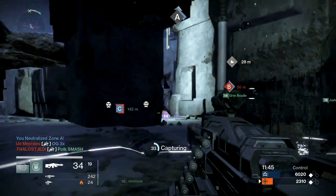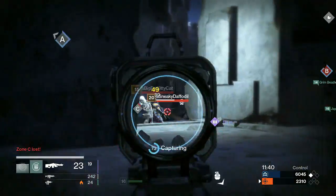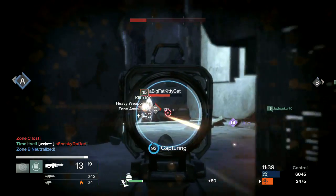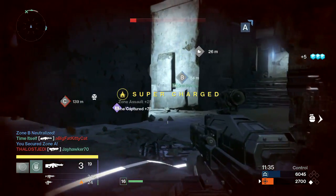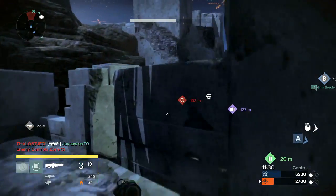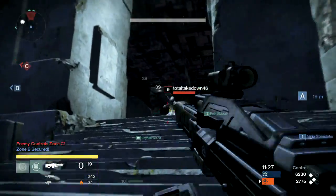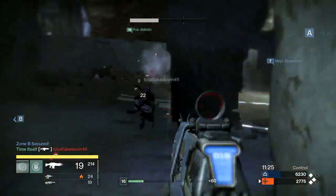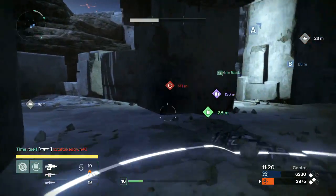You get points in lots of other ways. Anything special you can ascribe to a kill — be it headshots, heavy weapon, or your super — you'll get more points for that. But there is one way in Control to get points that's not associated with killing someone, and that's taking the capture points. It's either neutralizing them for 25 points or capturing them for 75.